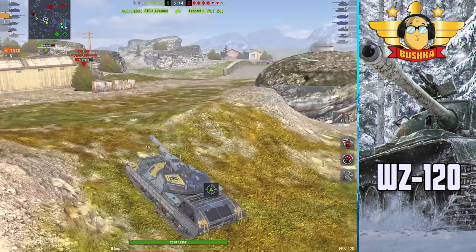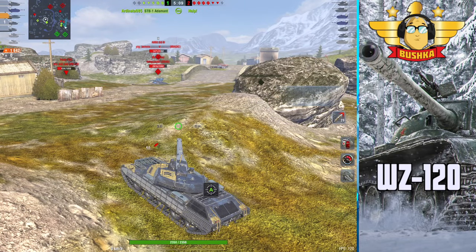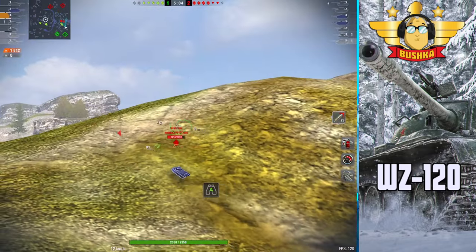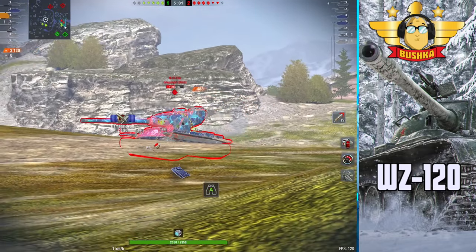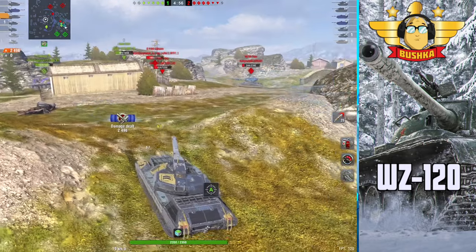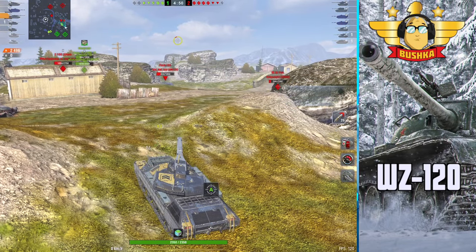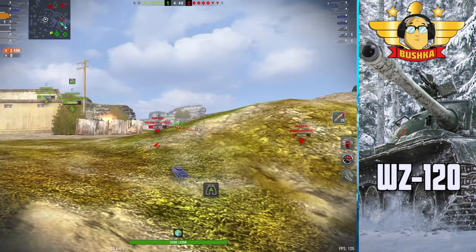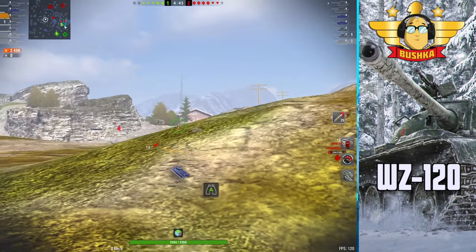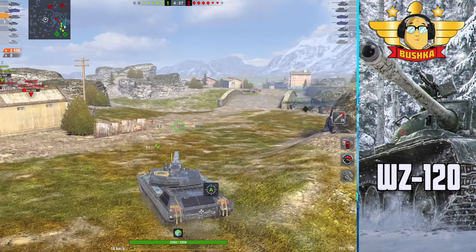With double provisions and all your bells and whistles - all the crew skills - you're looking at basically 0.3 dispersion, and this tank will really start to shine. Just rolling forward here looking for opportunities. We waited for the second shell to reload - learned our lesson from the first one. That's an 800 damage dump, leaving the Yo in a very precarious position going back with a lot less than 1,200 hit points.